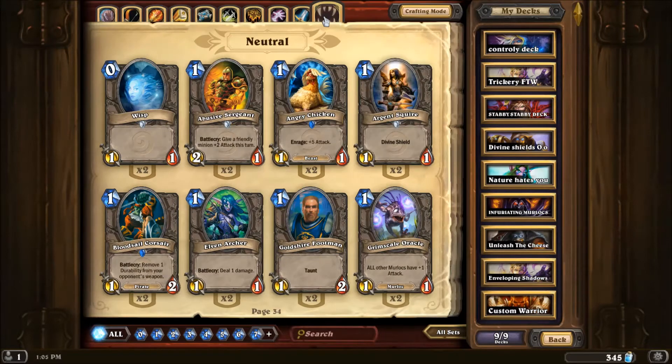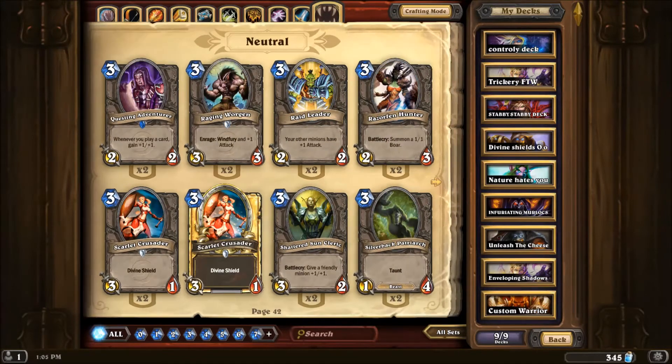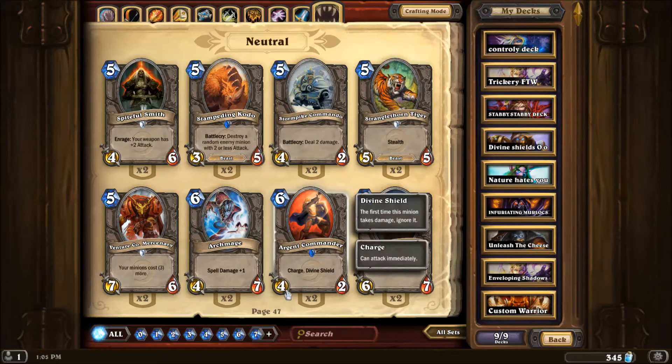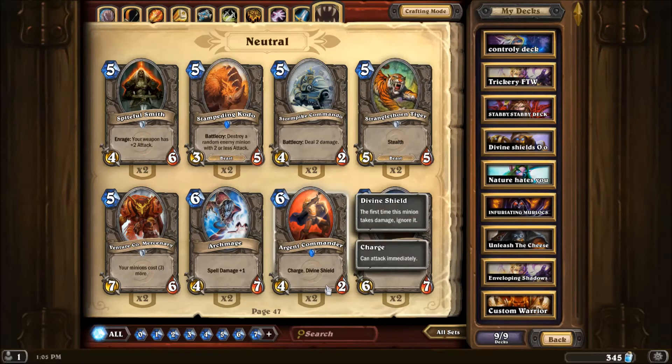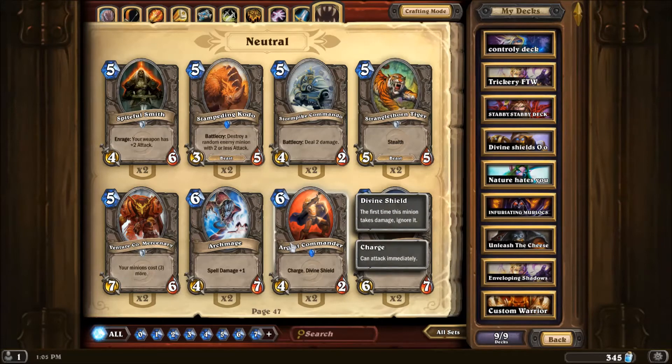Let's take a look at the neutral cards that changed. There was this guy — he's now a 4-2 instead of a 4-3, but he still has Divine Shield and Charge. Not a huge change here. It's still a 4-2 with a Divine Shield, so it trades out. It basically just makes it easier to kill early on. After you hit it, you can kill it with a weaker creature or a crappier spell. It just makes it easier to remove after you use the charge.